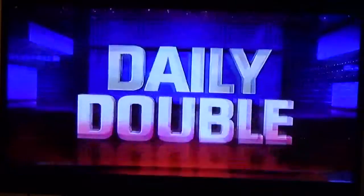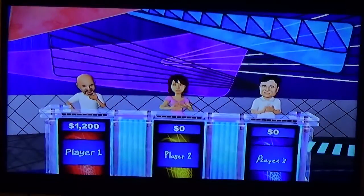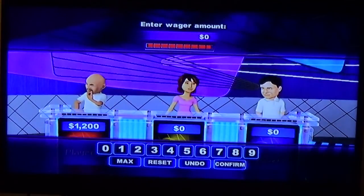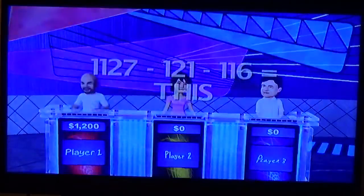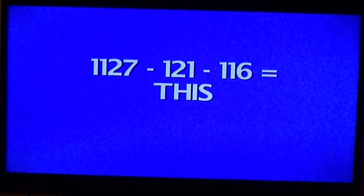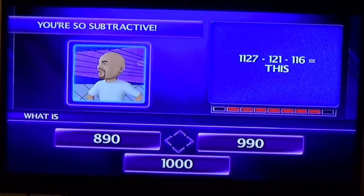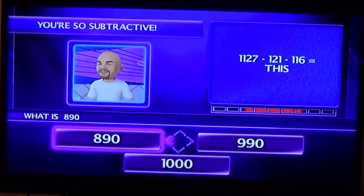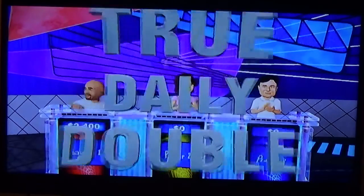We got the deli double very early — too early. Let's make it a true deli double. Here is your clue: $1,127 minus $121 minus $116 equals this. Let me figure this out in my head — $121 plus $116 is $237 — so $890. It's $890! Congratulations! You're still in first, player one.